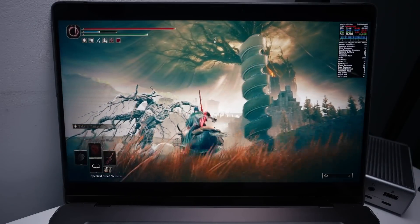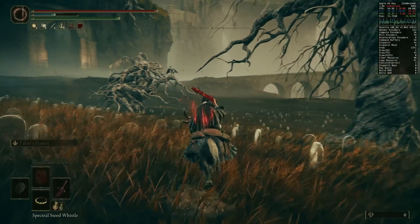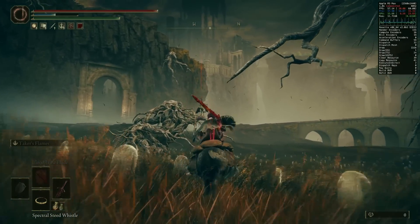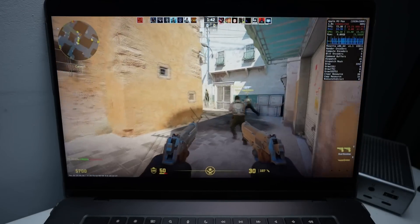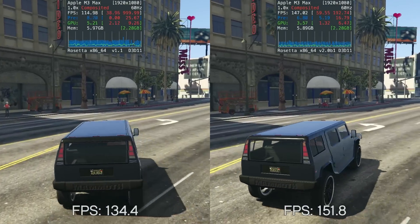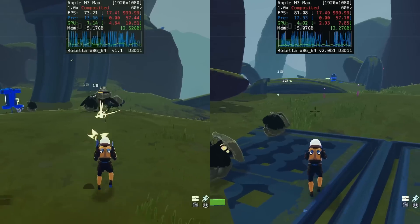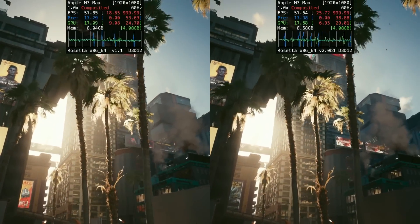Game Porting Toolkit 2 released recently and managed to revolutionize Windows gaming on a Mac with added features like AVX CPU support and ray tracing. They also mentioned increased performance, but exactly how much has performance increased? Today I'm going to be comparing seven different Windows games running the latest version of Game Porting Toolkit 2 and seeing how much of a difference has actually been made.